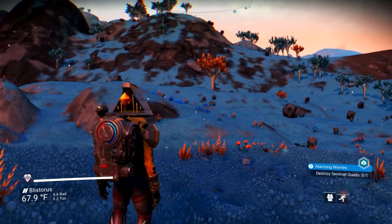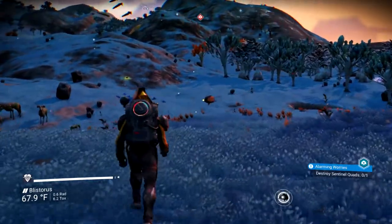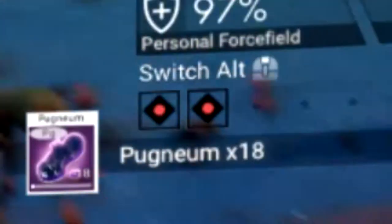To begin your revenge on these pests, first locate a drone. These are the most common form of sentinel and the weakest. Give that little sucker a good death and you should see two stars appear at the top right of your screen.